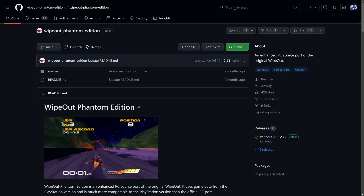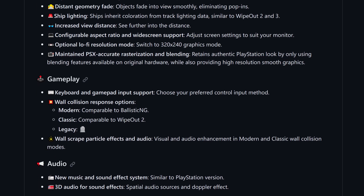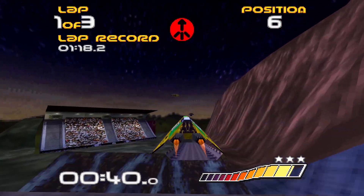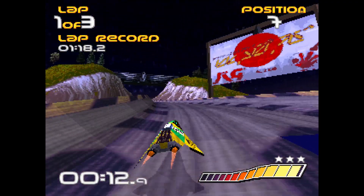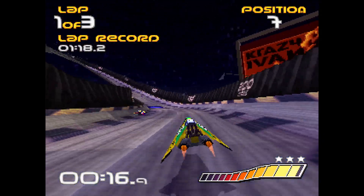But that hasn't stopped anyone — there are at least three community revival projects based on this code. Wipeout Phantom Edition is a community-enhanced fork that adds new features and functionality. It makes improvements to just about everything from graphics, to sound, to even the physics. The high resolution and uncapped frame rate look buttery smooth on my new 170Hz monitors, though it also has a 240p mode for a more nostalgic feel. It's very impressive and a lot of fun, though there is one thing it isn't: open source.